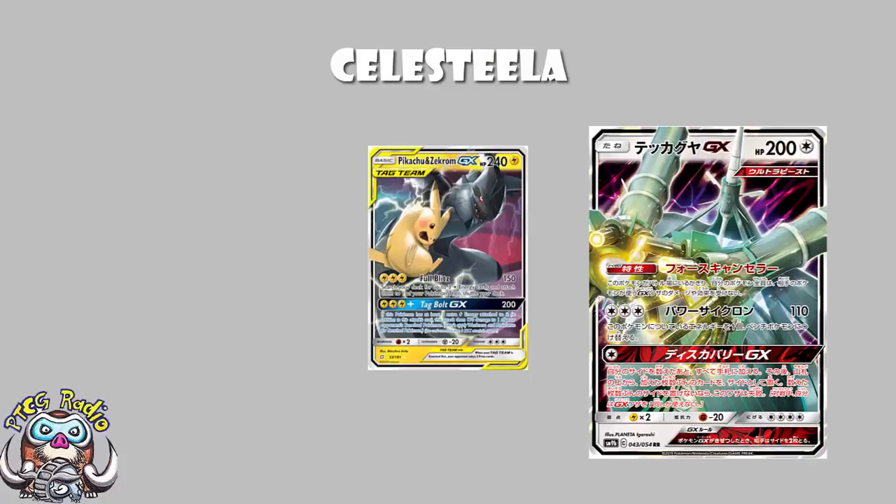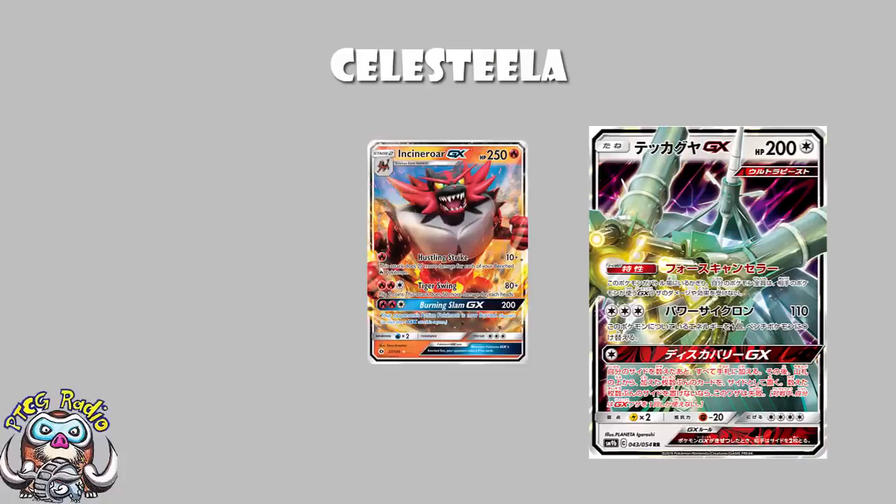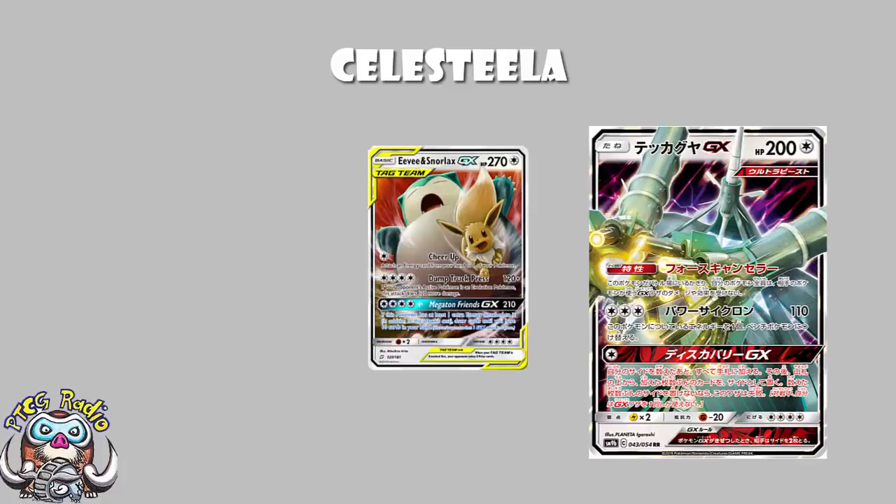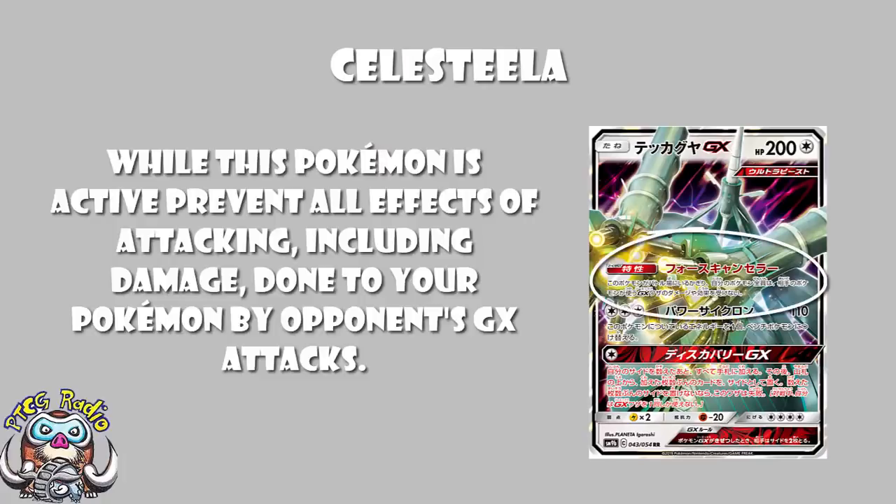It prevents the effects of the GX attack to all of your Pokemon. But it also prevents the effects of attacks — so something like Incineroar, for instance, would not burn you. Now, the language here is very important. It prevents effects of GX attacks done to your Pokemon. So if we look at something like Eevee and Snorlax Tag Team GX, they wouldn't be able to do the 210 damage and get a KO, but they would be able to draw until they've got 10 cards in hand, because that is an effect of the attack but not an effect done to your Pokemon. So this is a really weird one. This can be used to block your opponent's GX attack, as long as it's a damaging GX attack.